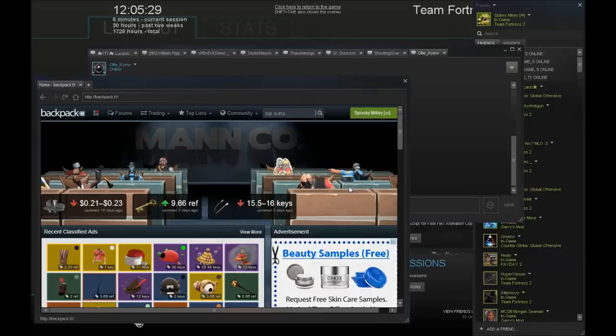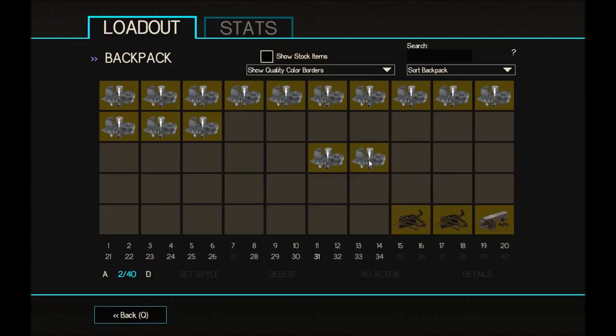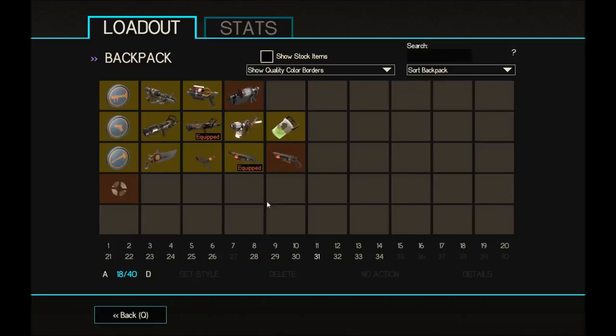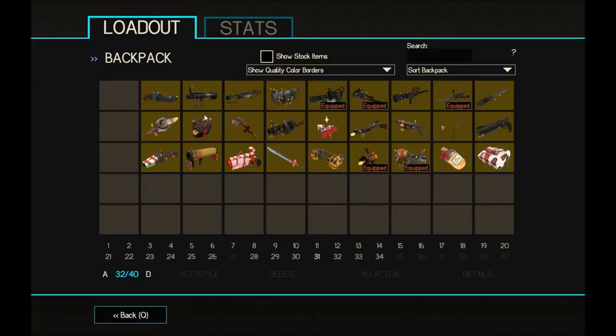I'm going to try and buy another key. I want to reorganize my backpack and get more stuff in it. I still don't have all my stuff from when I did that Australian rocket launcher trade. I don't have a lot of heavy stuff, not a lot of Engineer stuff, barely any Medic stuff — quite a lot of Sniper stuff, quite a bit of multi-class stuff, loads of random junk and crates.